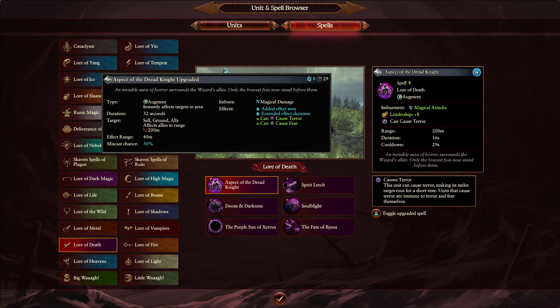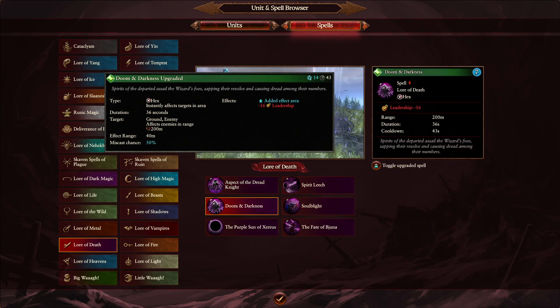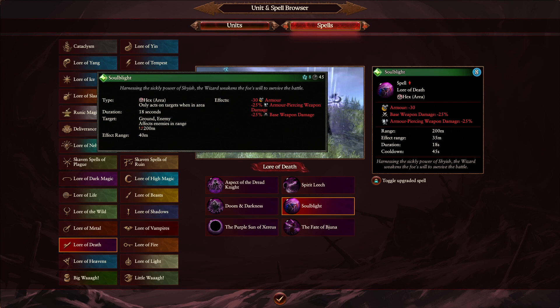There is one slight debuff, which might be why they added the leadership: the Overcast is going from 40 down to 35 meter radius. So perhaps the leadership was added to balance out the overcast reduction — a nice little change overall. Then Doom and Darkness: the main change is also just from 40 down to 35 meters on the overcast, with negative 16 leadership and the same Winds of Magic — just 5 meters less, so you need to use it at more correct moments. Soul Blight shares the same effect: 35 meter radius compared to 40. Having Doom and Darkness plus Soul Blight plus Aspect of the Dread Knight all on a domination point could cause a lot of hurt.